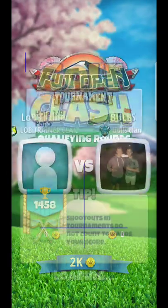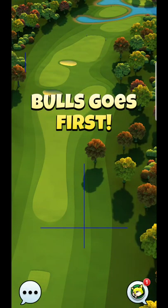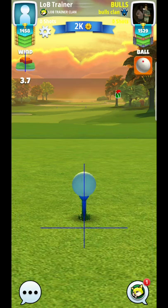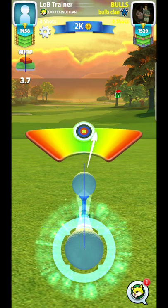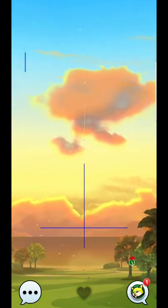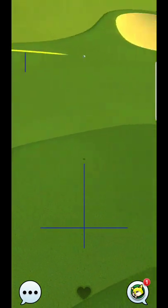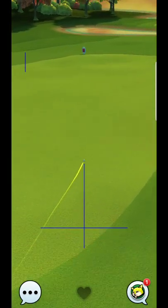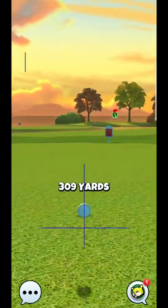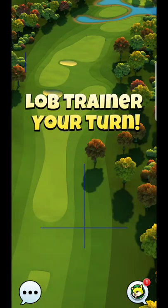Alright, here we are guys - hole 3. What I'll typically do on this hole is the quarterback, but I need to make sure I have a good enough quarterback, otherwise I'll need to go the extra mile. So it looks like he is going to slide on through, and what that'll typically leave you is about sniper distance when you just kind of clip it through that rough.